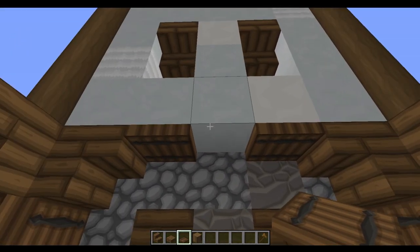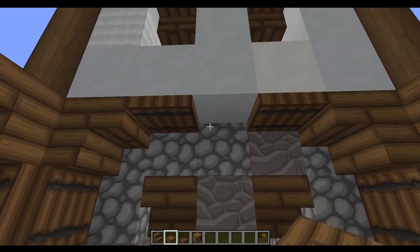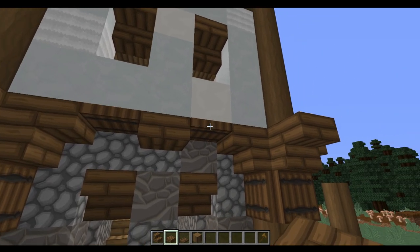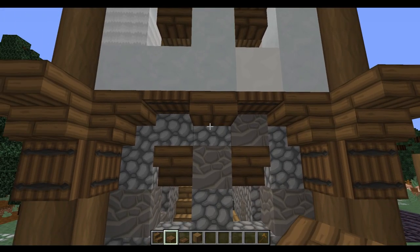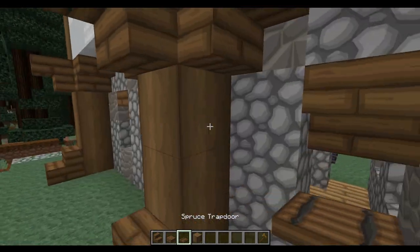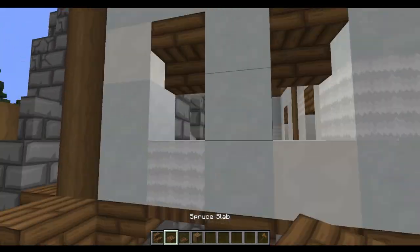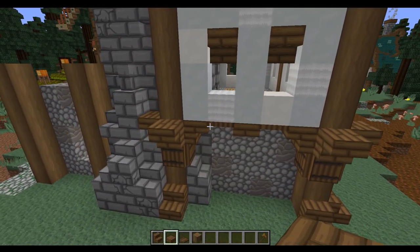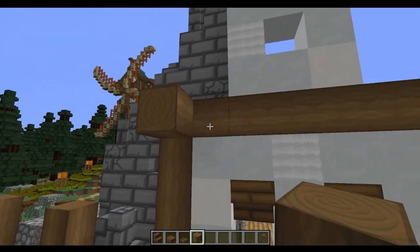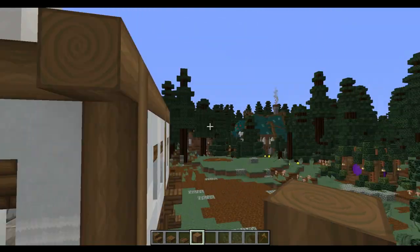In these gaps when we've got a five wide gap, what we're going to do is just place a spruce slab just like this, just in order to keep that same design going but not keep the same blocks. With those done all the way around, the next stage for us is to add a sticking out spruce log on this corner and this corner at the back and the same at the front.